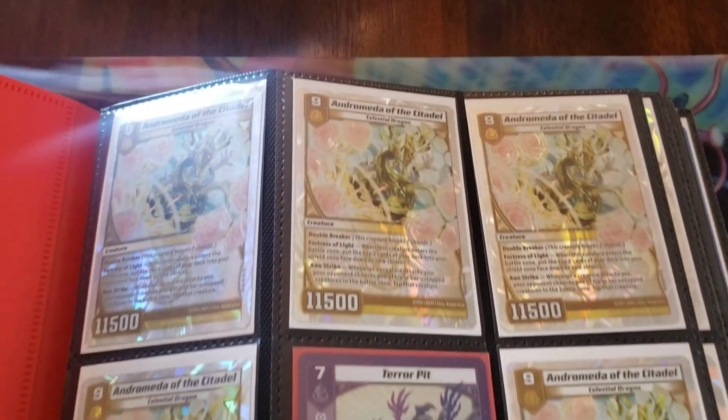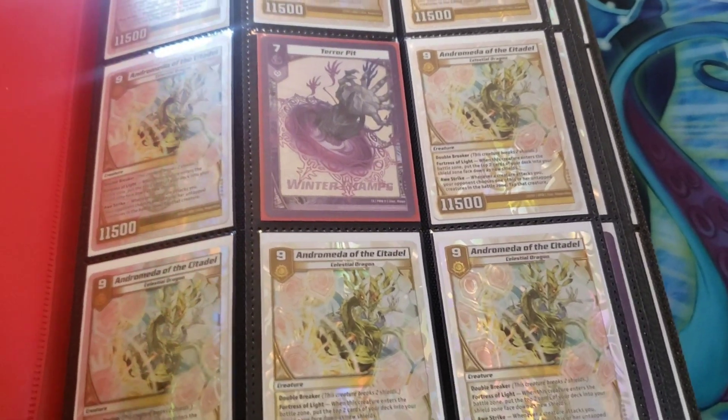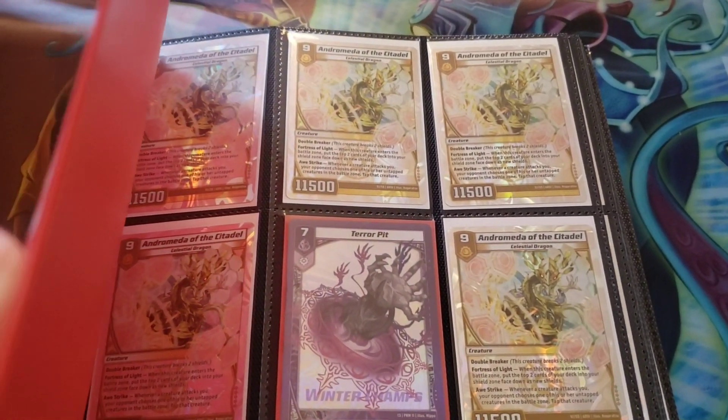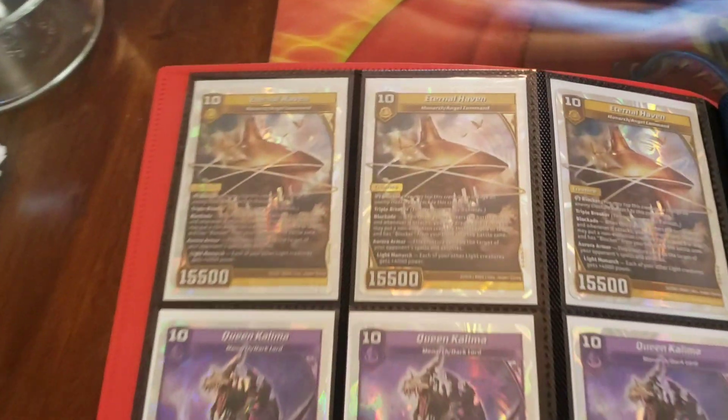I'm going to start things off with 8 copies of Andromeda just on the front page, and a promo pit in the middle, because that just looks really, really cool. That glare can f*** off though. That's a nice way to start off the binder, I'm pretty sure.